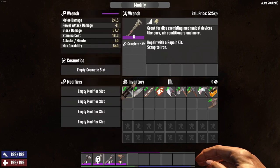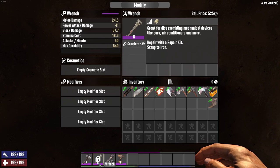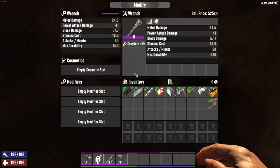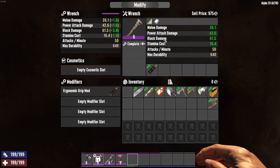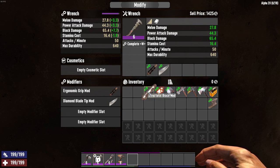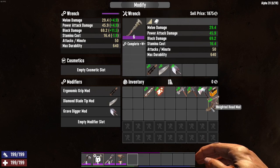So let's go in here, let's modify. So ergonomic grip — let's add these mods to our wrench. Take a look at the stats and watch them change. Ergonomic grip: melee power attack doesn't matter, it's the block damage and stamina costs — this went up and this went down. We have diamond tip blade — put that in there, does a little bit more block damage, but nothing else right now; it doesn't show any of the additional benefits. I'll try to add the structural brace — it's not going to let me add it because these two are pretty much the same thing, so you can't have those two at the same time. I'm just going to add grave digger in there — any of these would do fine, I don't really see any extra benefit to adding them.